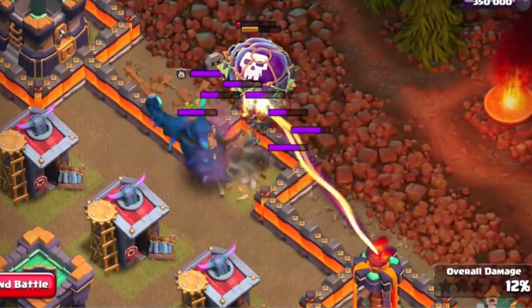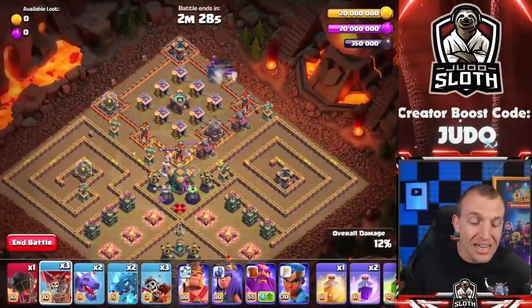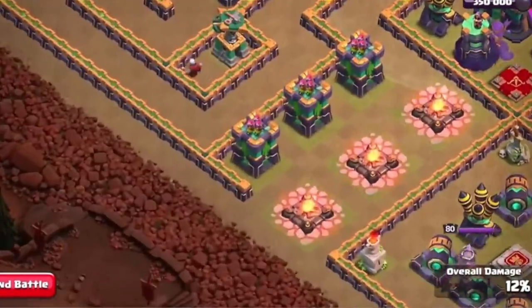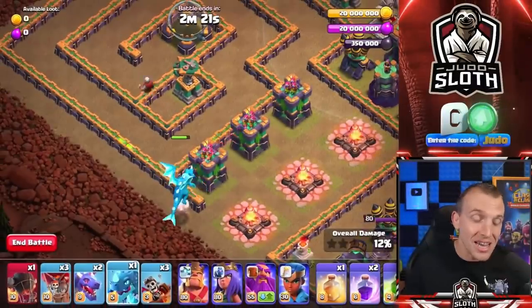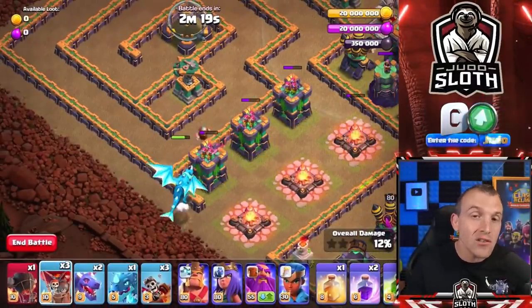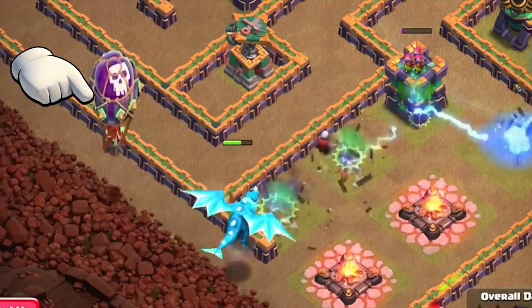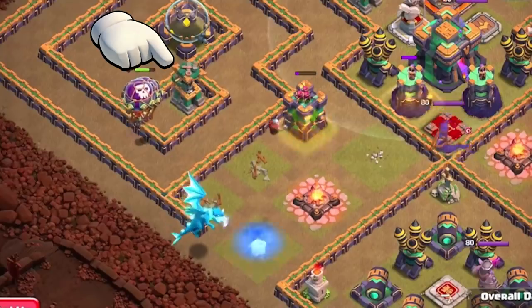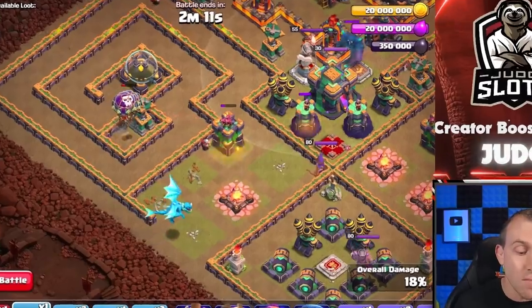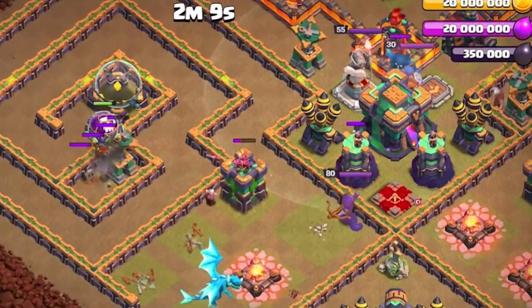If you've used extra rocket balloons, just use regular balloons here — you need to get the single target Inferno down. Now it is about pulling the PEKKA to the other side of the map, and I do that using an e-drag. Once it chains through the archer towers, be ready with 2 balloons to attack the Battle Builder Hut. As I move out, you can see the PEKKA moving across the map.